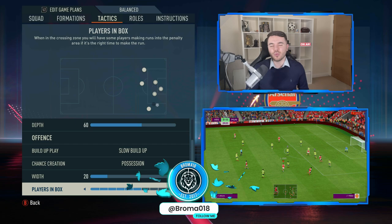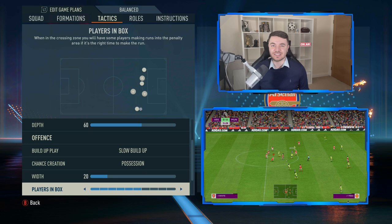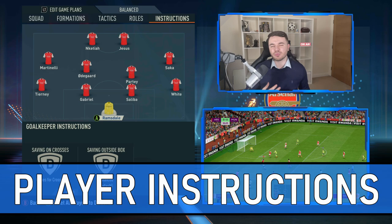Players in the box is set to six. You'll generally have the two forwards in the box, one of the wingers, and sometimes Vieira as well — roughly four targets — so six covers that well. Corners and free kicks are both set to four.